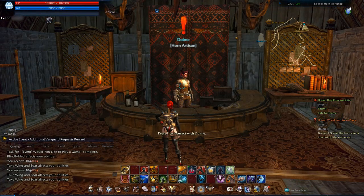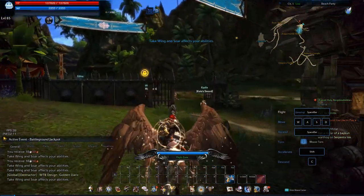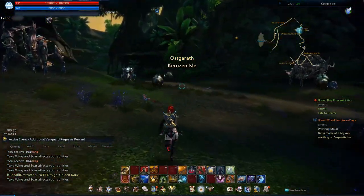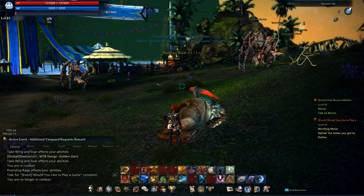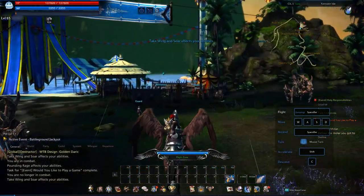She tells you to come over to this chap, who tells you to go get an item from a Warthog just around this little corner past the camp. They're basically always around here. He's level 49, so it shouldn't be any problem if you're level 65 — I one-shot him with my basic attack. That gives you the guaranteed item you need to complete the quest.